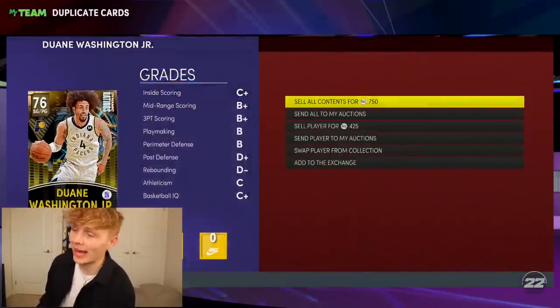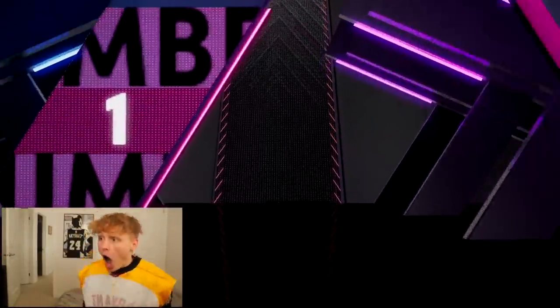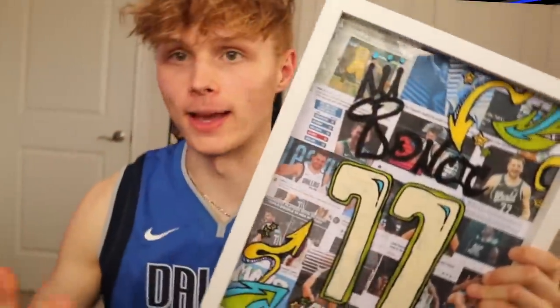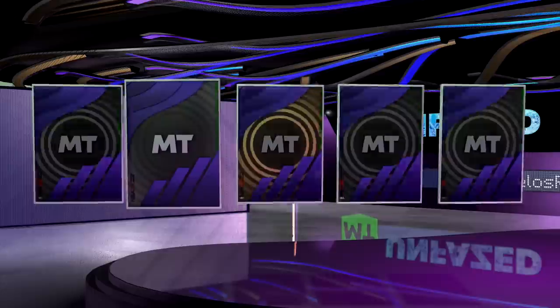Jamal Murray. I'm so hyped to open these. Word on the street, tiers of the packs weren't that good, but they said the same thing last week — and what do we do? Boys! Luka, PSA 10 rookie — this card goes for a lot in real life money. Luka Doncic Funko. Luka Doncic Jersey. A Luka Doncic little mini poster as well. Everything. Who is this? Roy Hibbert.